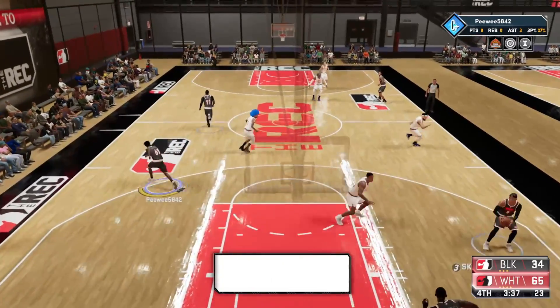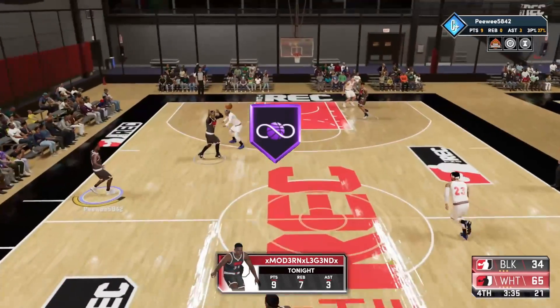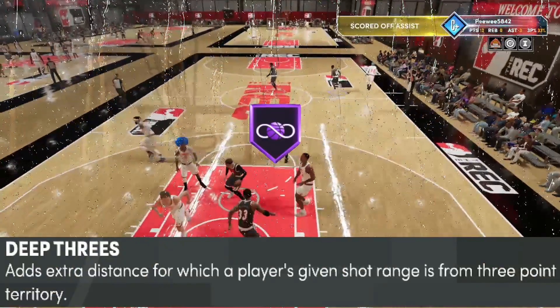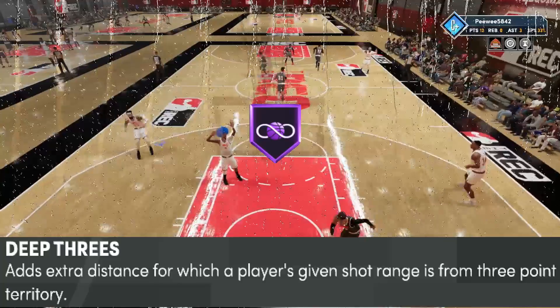We gotta talk about this shooting badge in NBA 2K21 — Deep Threes. What this badge actually does is it adds extra distance from which the player's given shot range is from three point territory.